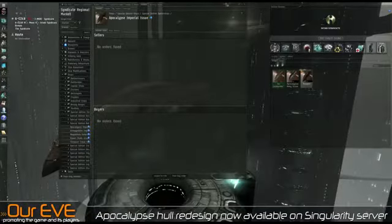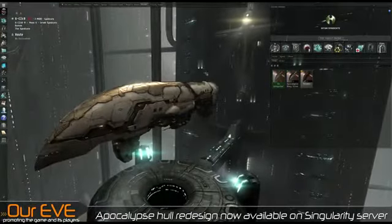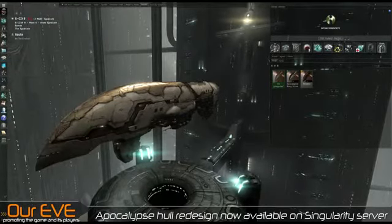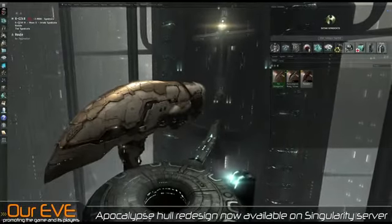Let's go back to the original Apocalypse. Alright everyone, this is the new Apocalypse Hull redesign, coming out June 4th with Odyssey. Currently available on Singularity for you to view firsthand. You can even undock them all, equip them, and go PVP out on the test server right now with these shiny new hulls. Alright everyone, thank you so much for watching. I'll see you next time.